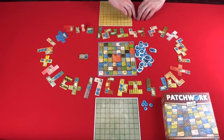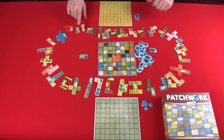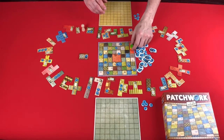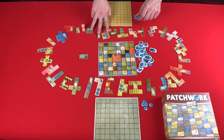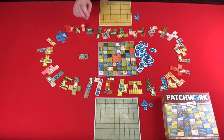We have the game set up. Each player has their five buttons, everything is lined up around and we start with the token next to the smallest piece. Whoever is on top is going to be the start player, and at any time later in the game if someone ends up on top of the other piece, then they are still the active player. On your turn, you get to choose one of the three pieces in front of the pawn, pay the number of buttons shown on that piece, and then move your token the number of spaces shown by the hourglass.